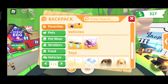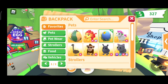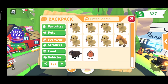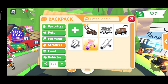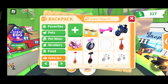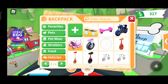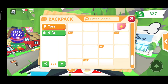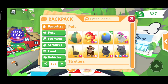This is my favorite toys, my favorite vehicles, my favorite sellers, and my favorite cats. So yeah, this is the pets, catware, strollers, food, and vehicles sections — and they have this one here.